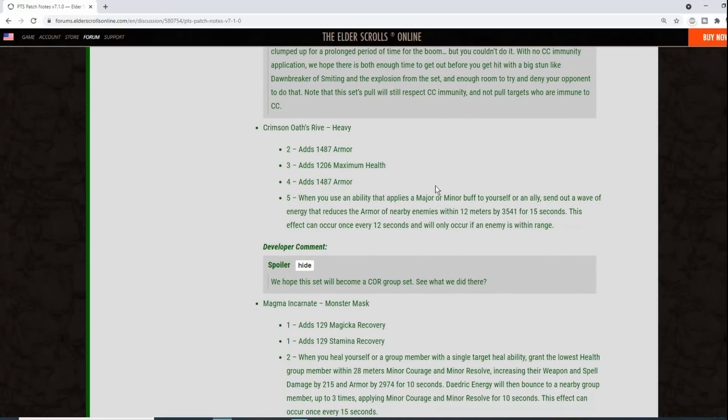Crimson Oath's Rive: heavy armor, max health, armor. When you use an ability that applies a major or minor buff to yourself or an ally, you send out a wave reducing nearby enemies' armor within 12 meters by 3541 for 15 seconds. This can occur once every 12 seconds. That's greater than Spriggan's level armor penetration for 12 out of every 15 seconds — a very powerful back-bar group set. Just activating Volatile Armor triggers it.